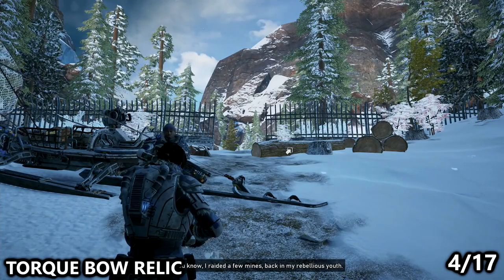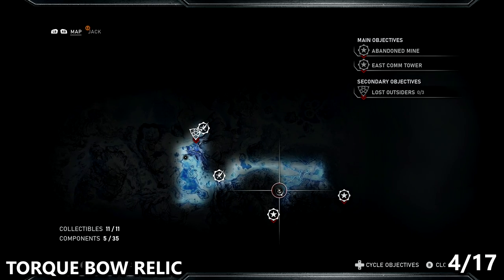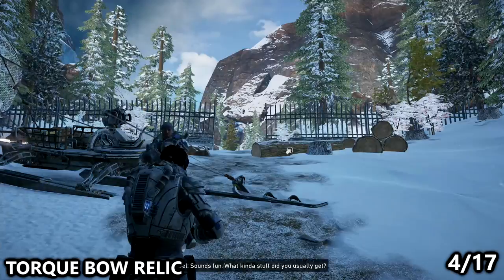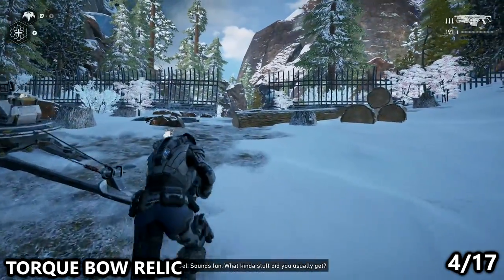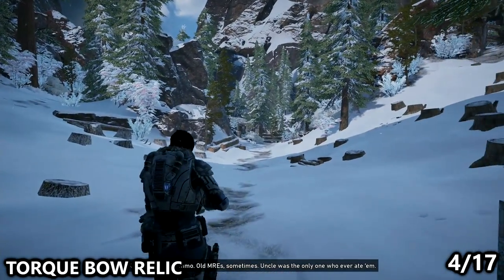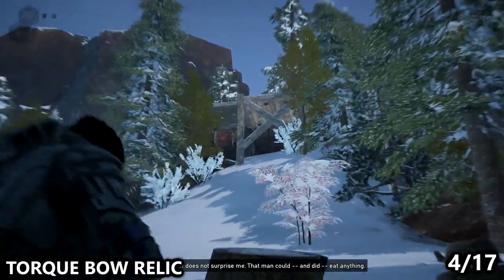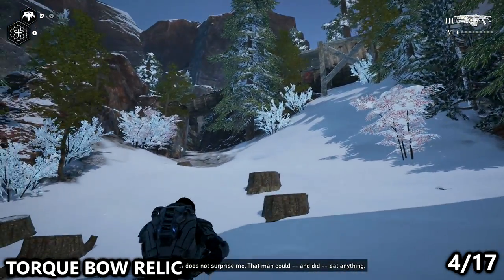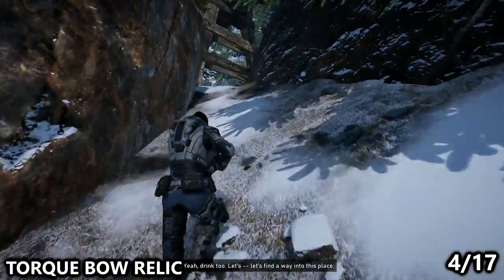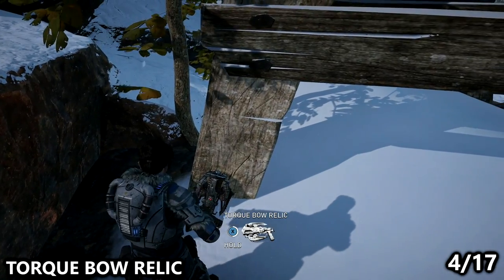Next up, we have a weapon that I thought would be really cool but personally was a big disappointment. In Chapter 4 of Act 2, near the Abandoned Mines, before going into this side mission, as you enter through the gate, you can go up the path to the right-hand side in order to find the Torque Bow Relic. This variant of the Torque Bow fires non-explosive rounds that can basically headshot enemies quite easily, as long as you have the aim. The draw time of this Torque Bow variant is also a decent amount quicker than normal.